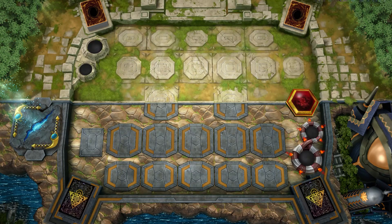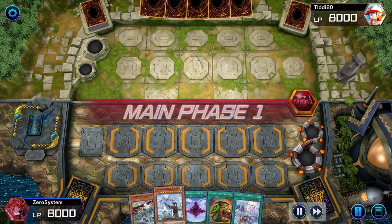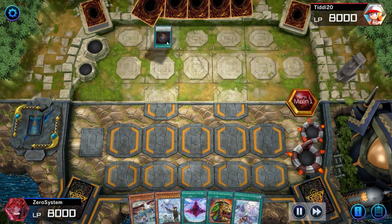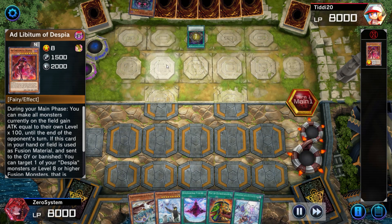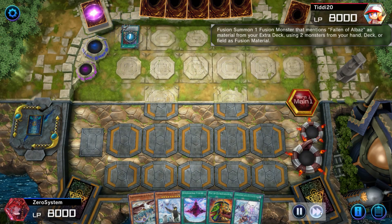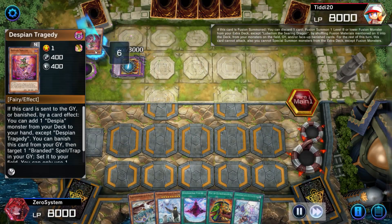In this matchup our opening hand looks pretty good. We are going second, but this is like a really good going-first hand. Depending on what the opponent is playing — in this case Branded — they usually don't put up negates, so this hand should be able to resolve. We just have to worry about playing through potential interruptions like a Branded in Red into Chimera or Mirror Jade. The opponent does indeed get their Branded Fusion off and they've got the Edge Imp discard.